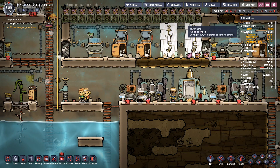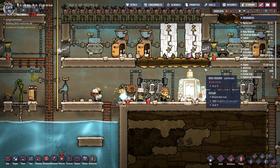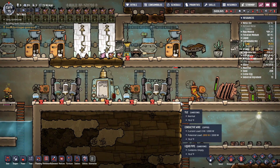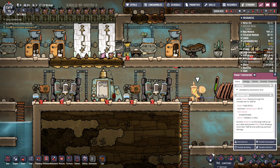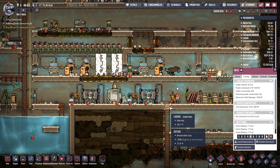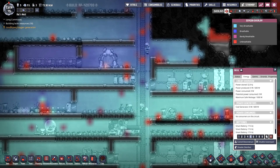How much copper do I even have left? I only got 50 kilograms — that's not much. It's still not powered. So what's the problem? Disabled by automation grid. I don't know what I'm doing. All I know is everybody's gonna die if I don't get oxygen and stuff going here.